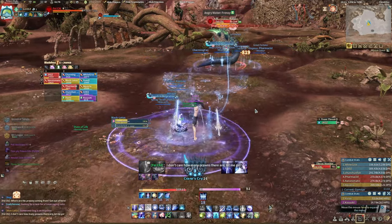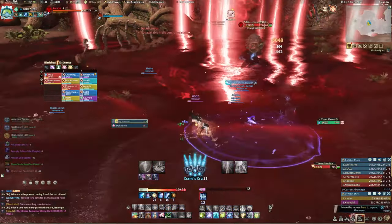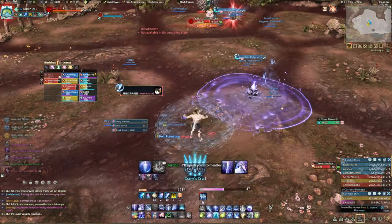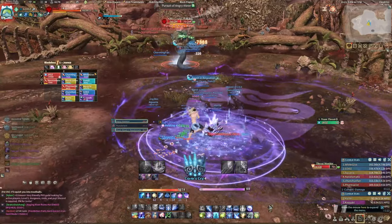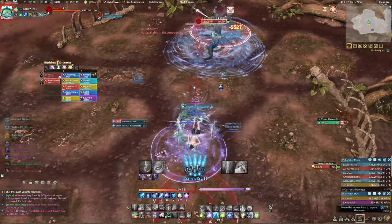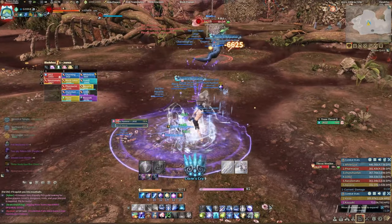Angry Water Frenzy is an important skill to look out for. The red indicator will cover the whole screen and the boss will charge up an attack that sends everybody into the air. Every raid member must scatter before the launch to avoid multiple instances of damage upon landing. Pursuit of Water will randomly target 2 members of the raid and send them into the air. Other raid members should gather together and catch the airborne teammate to spread the fall damage. It is recommended that ranged DPS and healers stay together during the fight to make the catch easier.